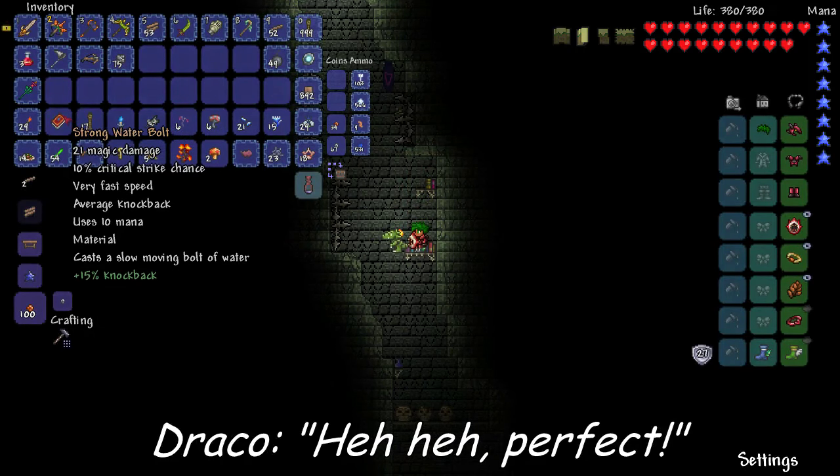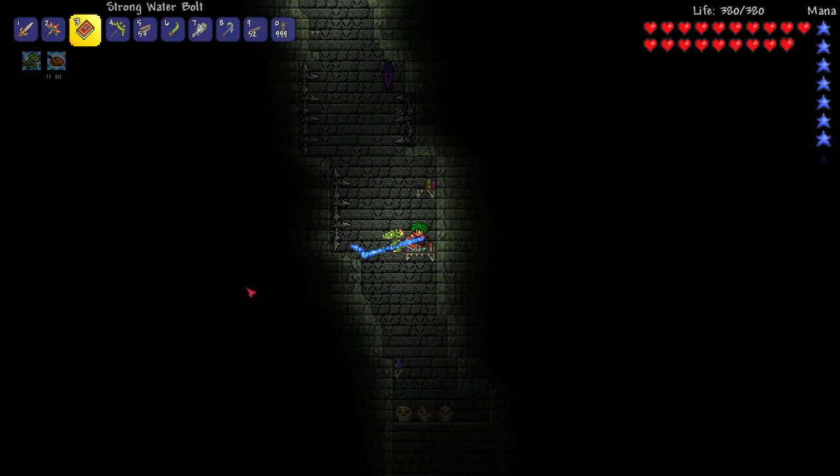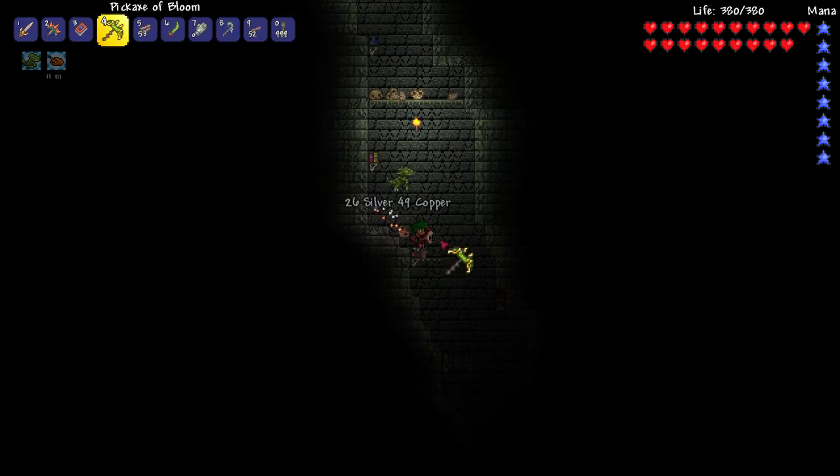We can get the chests open straight away — oh my god, yes! A Water Bolt! Wow, let's put that there. That's gonna help a lot, and we just got our mana up a bit too. That's so cool — love it!